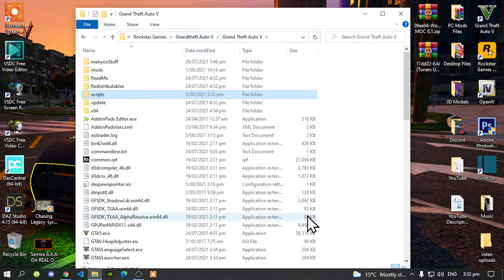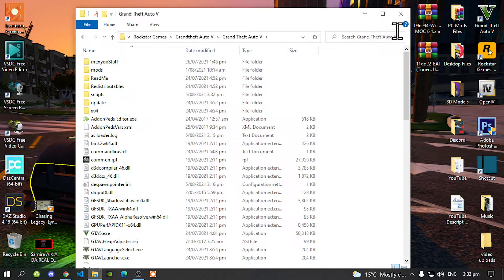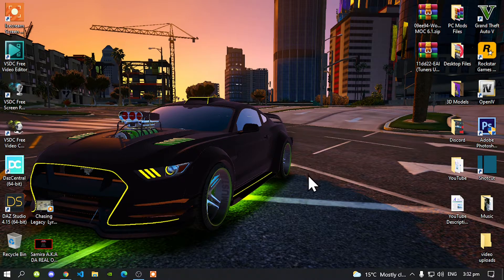That's all you've got to do. Exit out of your extract folder. Go back to your Grand Theft Auto V main folder, right click and refresh your game folder. Exit out of your game folder, then right click and refresh your desktop. And I'll see you all in the game.